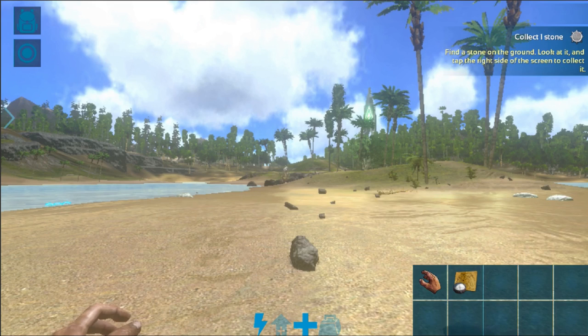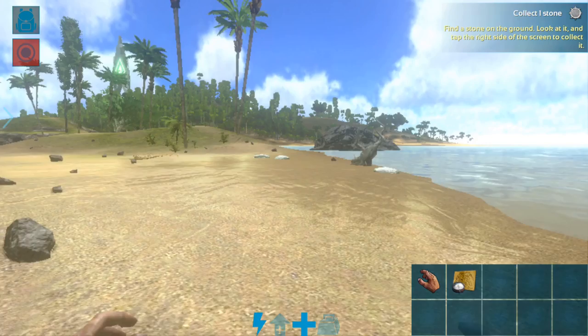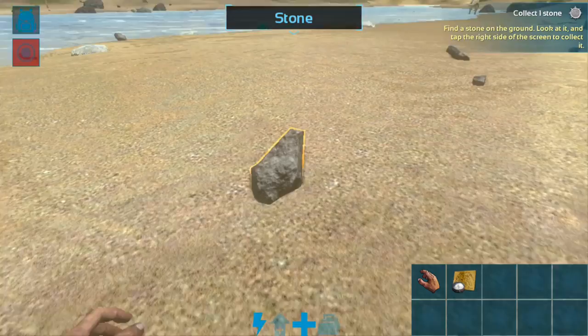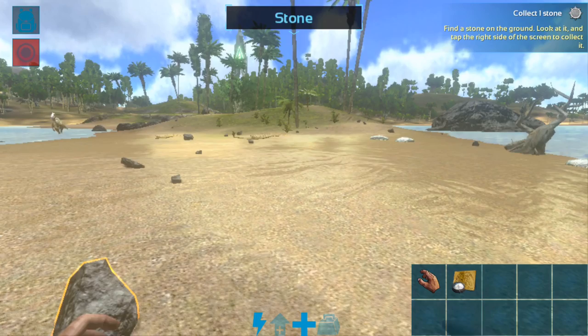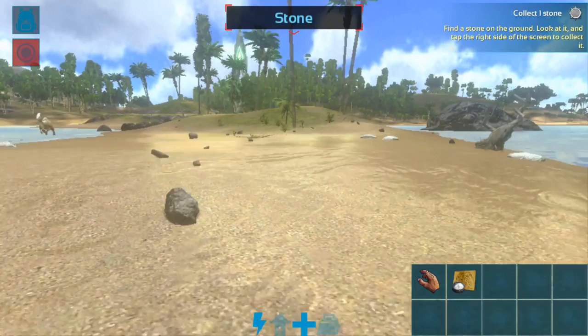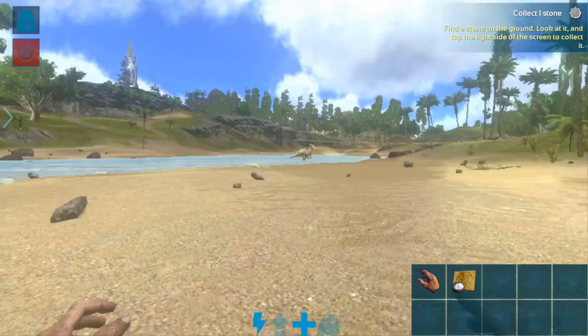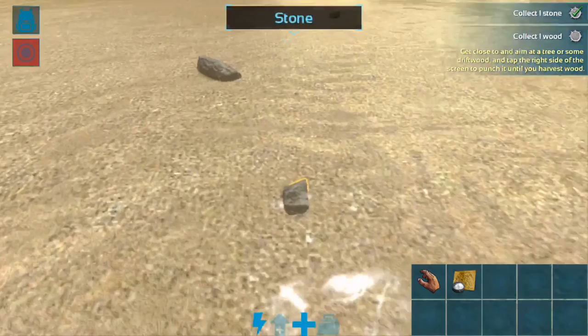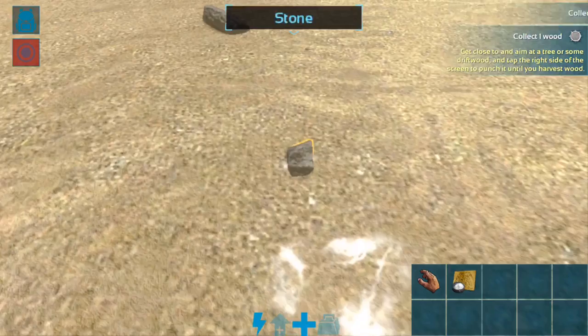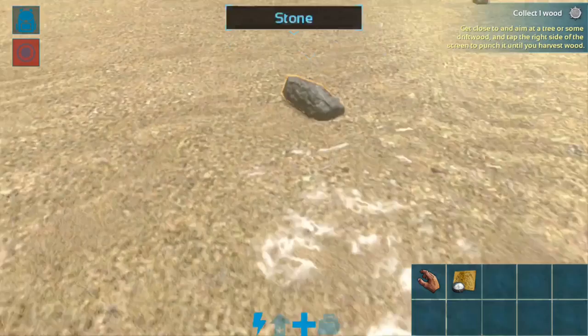Here we are — we have finally spawned in, and the first thing we need to do is collect stone. In order to move, you use your finger on the left side of the screen. The lower left-hand side acts like a controller dial so you can move back, forth, and side to side. On the right-hand side of the screen you control where your character is facing. Using them together creates a really nice smooth movement.